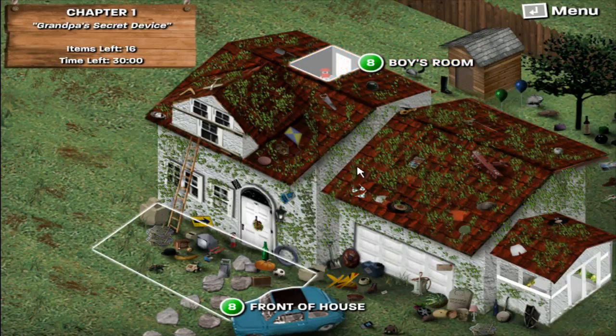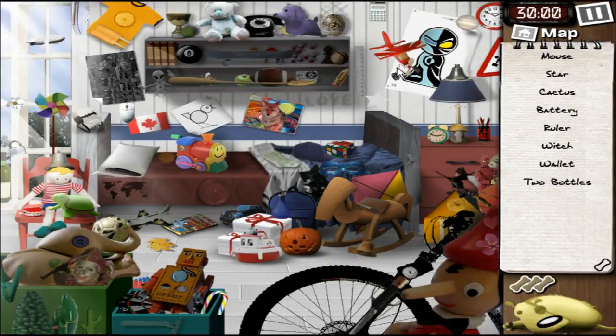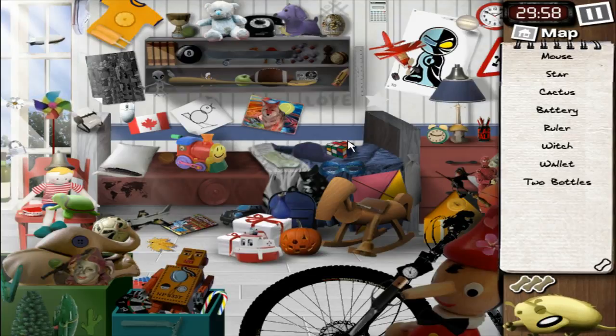Since we're looking in a house, we cannot really expect so many locations. So I really hope there aren't so many chapters — no more than 20. That would be like a good limit. Let's go to the boys room; we have half an hour to complete this specific chapter at least. So we got a mouse, star, a cactus, a battery, a ruler, a witch, a wallet and two bottles. Let's begin.